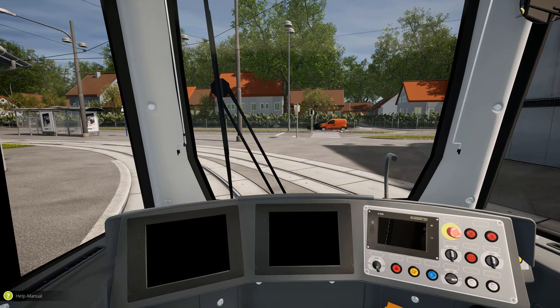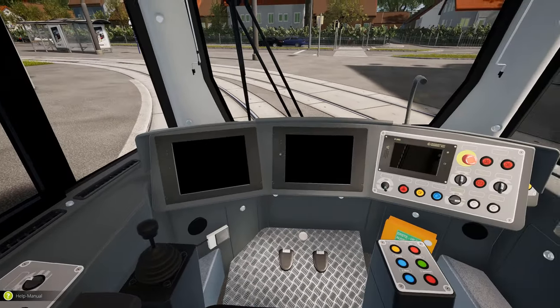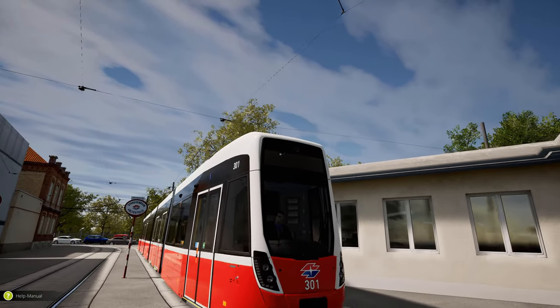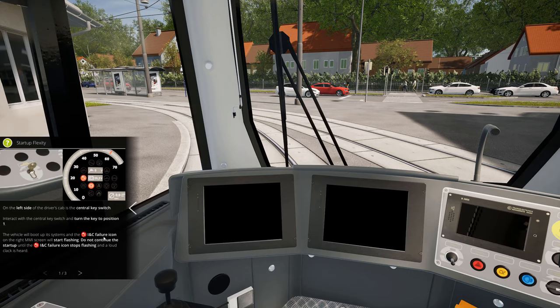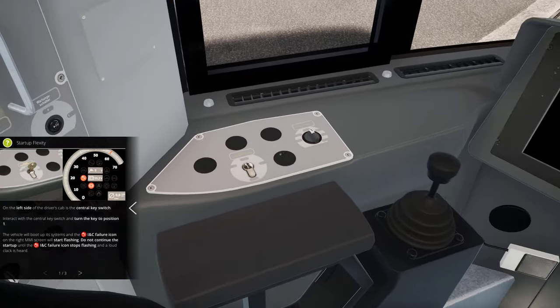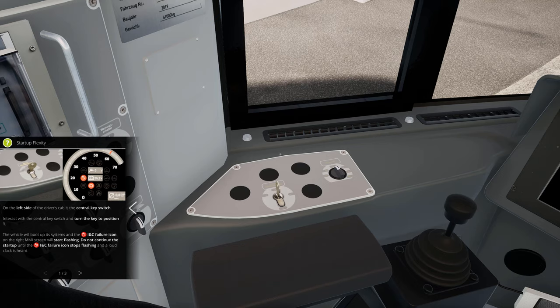As we are now in-game, you see that it is quite different now. All the displays are turned off and the actual tram is turned off as well. There is no matrix at all — everything is cold. Here it explains how the startup procedure is to be made. On the left side of the driver's cab is the central key switch — probably this one. So let's put the key inside, which wasn't possible before.